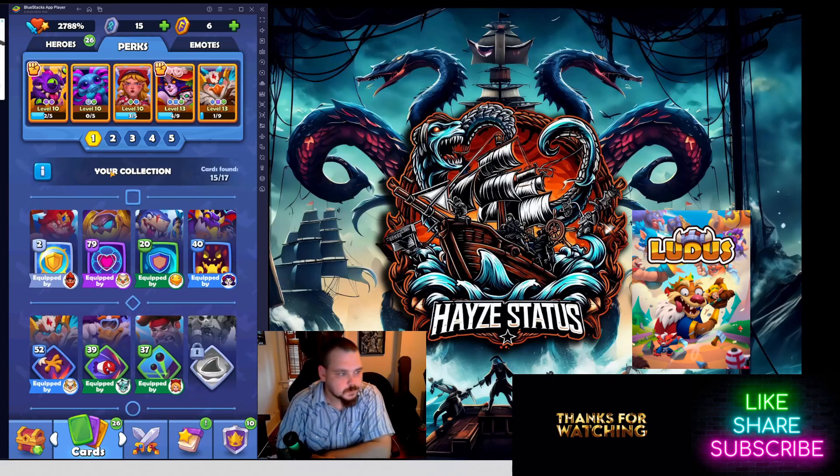Going into the perks, I'll be talking about them by rarity: gray is common, green is uncommon, blue is rare, purple is epic, gold is legendary, and red is max level. I do not have any legendary or reds, but I will mention them when talking about the must-have perks.